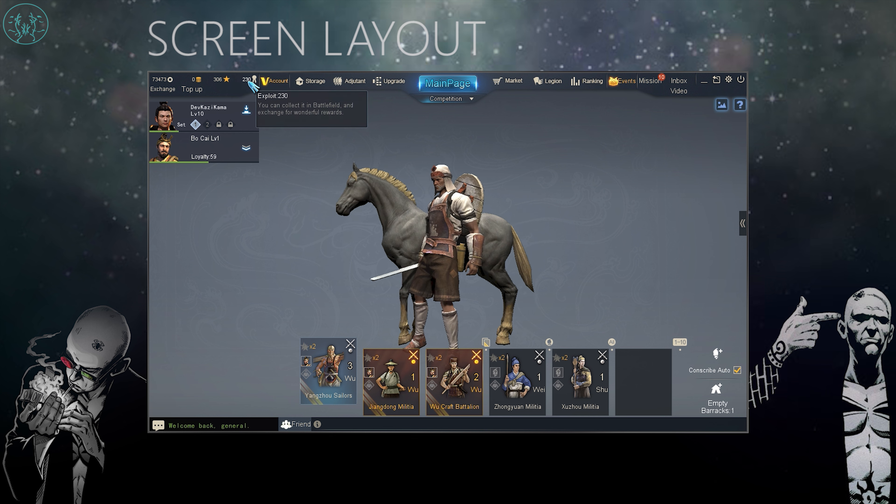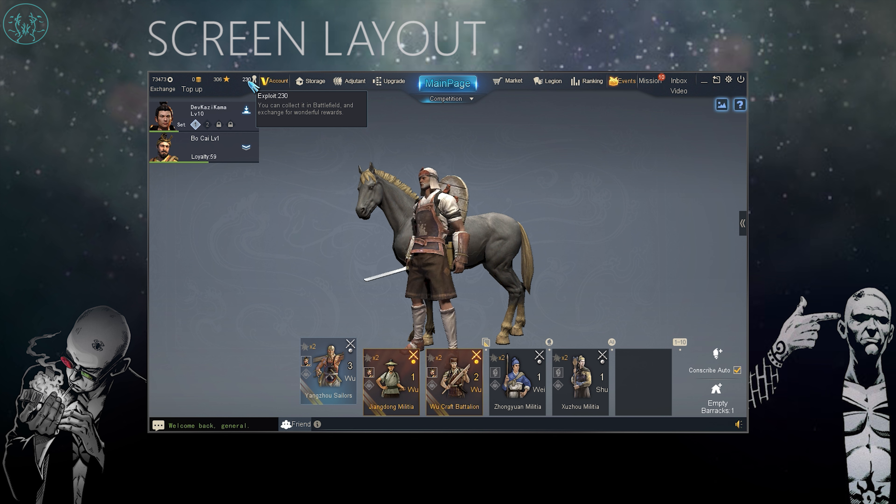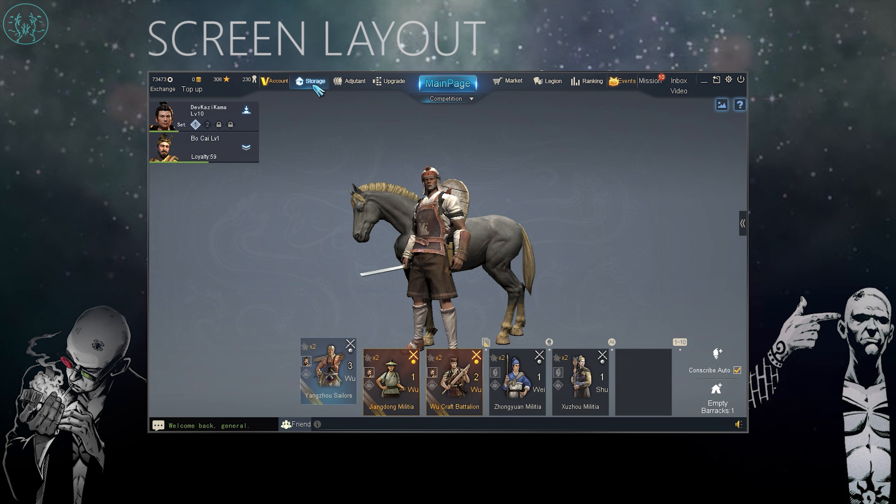Then you have your prestige — this is technically XP points and is what you use to unlock new items. Finally you have your exploit, which you get from PvP matches; this can unlock specialized items that you wouldn't normally get in the marketplace. You've got the VIP button, which is what you would click if you were looking to upgrade your account. Then we have the storage, which holds all your equipment and gear. And there's the adjutant, which is technically your lieutenant — that's how you're going to be upgrading and buying new lieutenants.